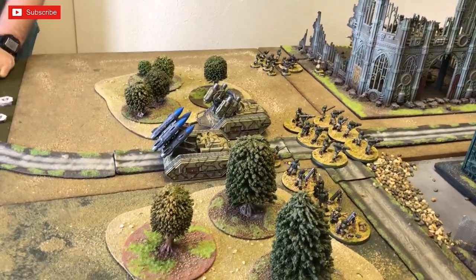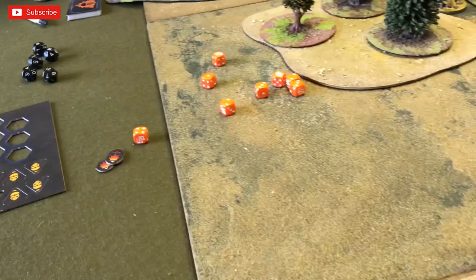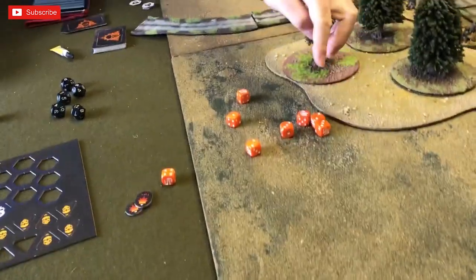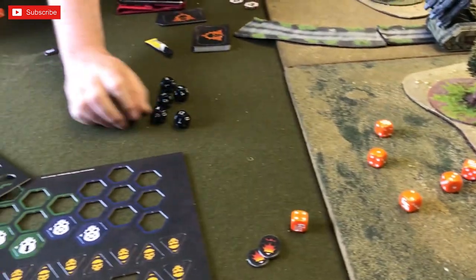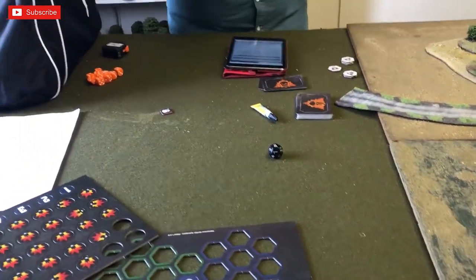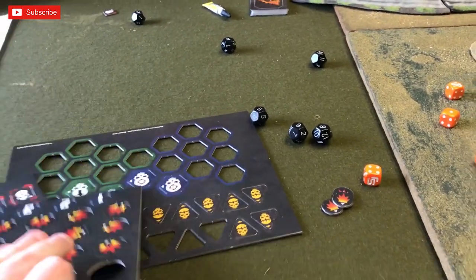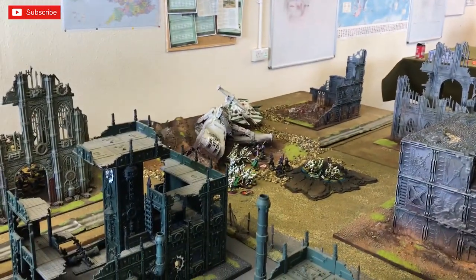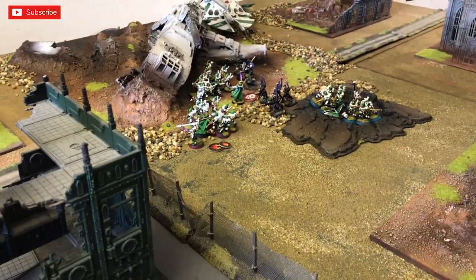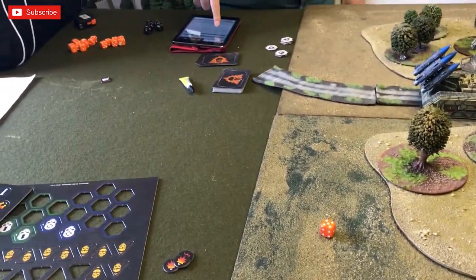The Manticore fires all four Storm Eagle rockets at the Cobra, two attacks apiece needing threes. Five hits out of eight shots — five D12s needing sixes. Two wounds, so two large blasts on the Cobra. Then the Wyvern: heavy bolter in range of the damaged Guardian squad, needing a three — it hits but needs sevens — no damage. The Wyvern's big barrage goes against the Dark Reapers — four shots, two hits, needing sevens — a large blast on the Dark Reapers.